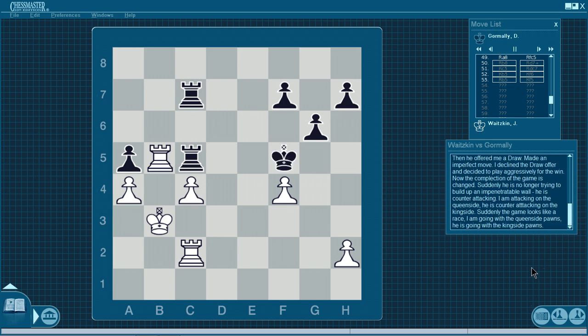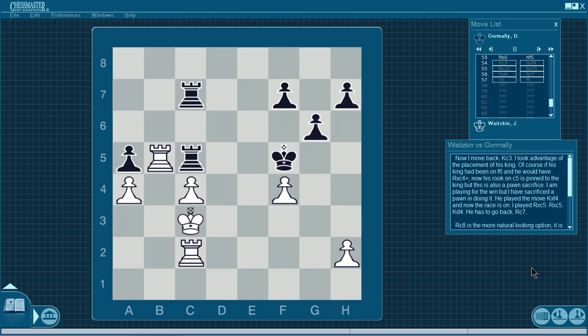Rd7 check. I brought my king over — Kc3. My plan is if he attacks my pawn again, to play Kd3, then Rb5. If he trades rooks, I'll have two connected passed pawns — he can't do that. Both his rooks are now tied down by my one rook. He did play Rook dc7. I played Kb3. He played Kf6. I played Rook b5, he played Kf5. Now the game has gotten very exciting. For many moves we've been playing a similar kind of endgame — I've had a small advantage pressing, controlling the game. He's been defending very well. Then he offered me a draw, made an imperfect move. I declined the draw offer and decided to play aggressively for the win. Now the complexion of the game has changed — suddenly he's counter-attacking. I'm attacking on the queen side; he's counter-attacking on the king side. Suddenly the game looks like a race.